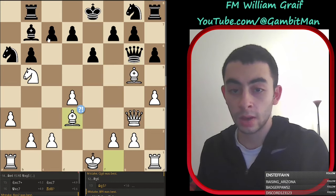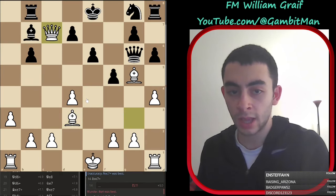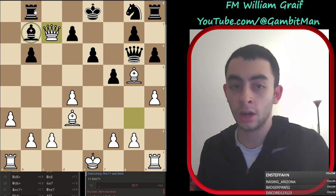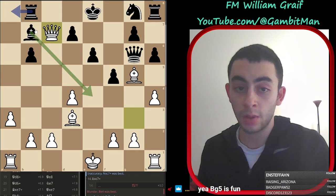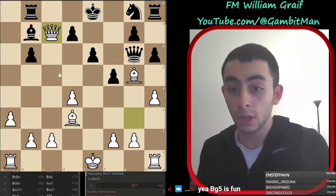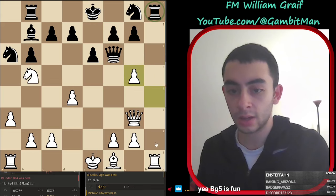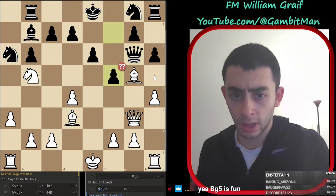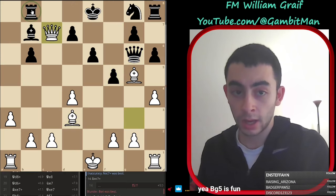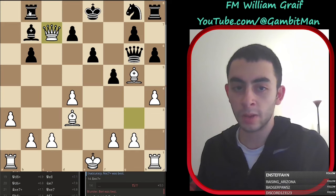My opponent plays queen g6 which is d3, f5. Much better for them was bishop e4 - they played f5, now take, take, take and the bishop is hanging on any rook move. Whereas if their bishop is on e4 they can play rook a8 without losing their bishop. So bishop to g5 was a very tricky resource here - with this hanging, queen g6 in the game, bishop d3, f5 played, take take take and now attacking the rook and the bishop.